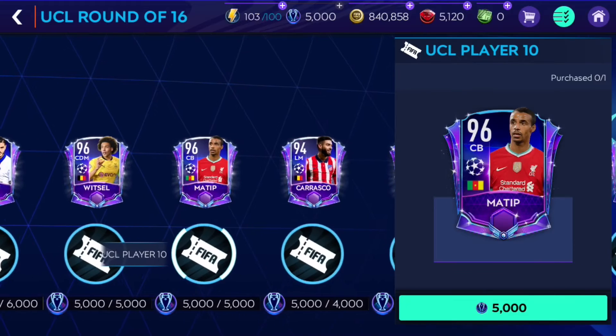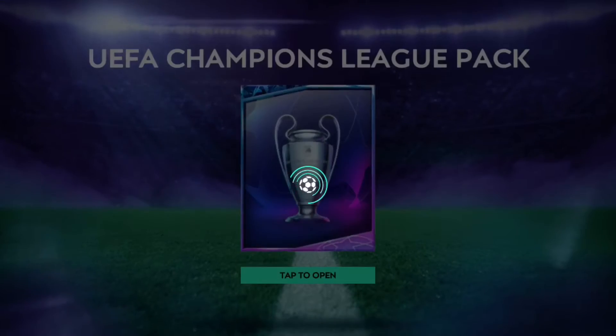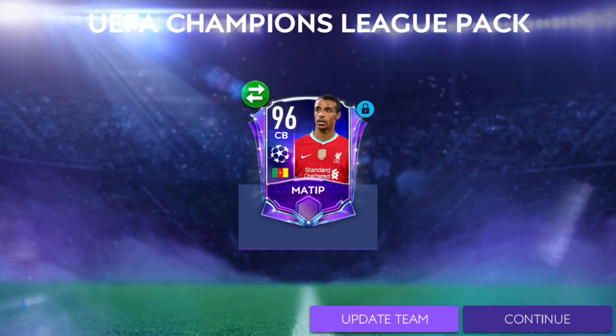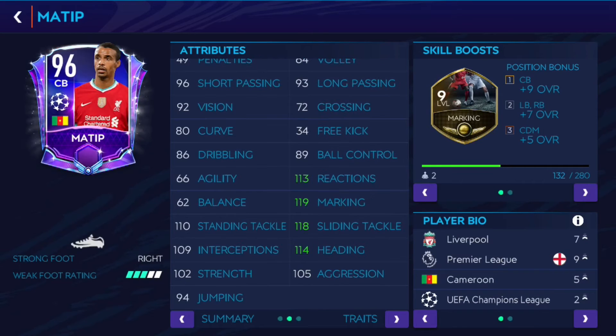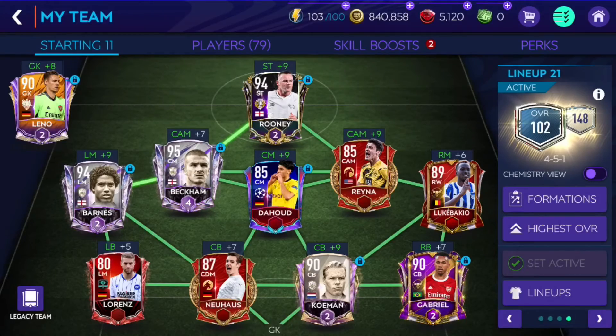Here we go — let me make sure it's him. Yep, Joe Matip. Let's claim him. It's a 96 overall Joe Matip and he is going to strengthen our defense — a really nice looking card with 114 defending, 100 physical, some really nice stats. He's got good sprint speed for a defender as well, and really good sliding tackle at 118. Looks like an amazing card.